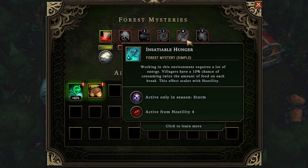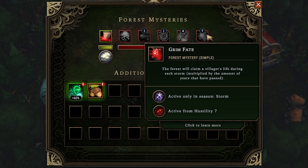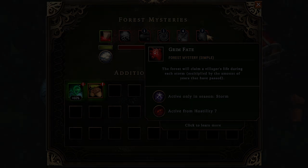Starting at hostility 4, villagers have a 10% chance of consuming twice the amount of food, and this scales with hostility — at hostility 5 it's 20%, at 6 it's 30%, at 7 it's 40%, and so on. The nastiest effect is only active from hostility 7: we lose a villager during the storm if we reach that, which we could prevent. Overall this start is very manageable — I'd be surprised if I messed this up.